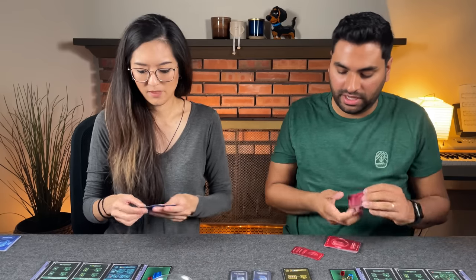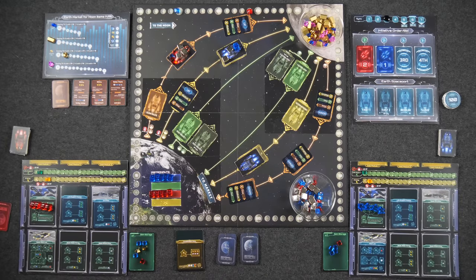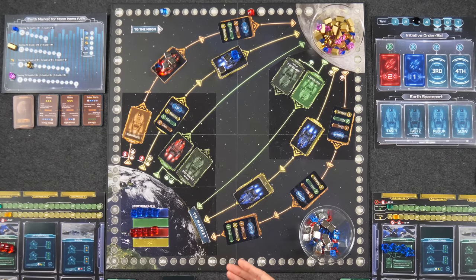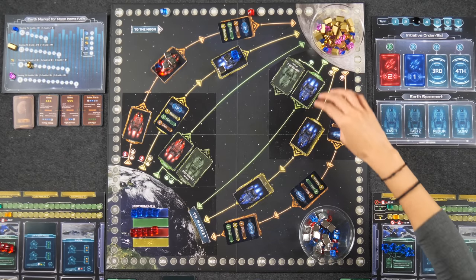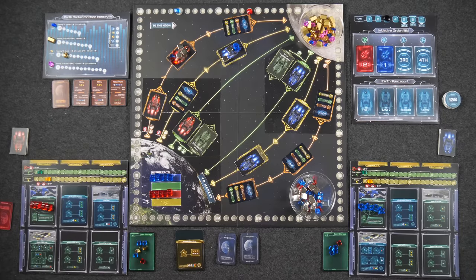With only slow and fast routes available, Naveen takes the fast up route. Monique, forced into the slow route, takes slow down first — meaning Naveen can technically claim a second up route. Naveen takes the slow up route as well. Monique notes that with a slow down route, she has nine item slots and needs to think three rounds ahead. She can load eleven total but only two will arrive soon.